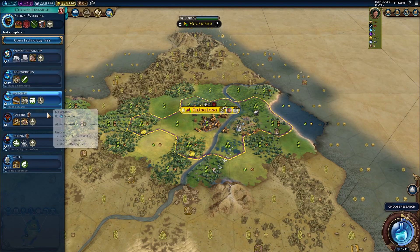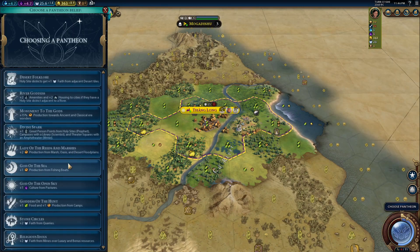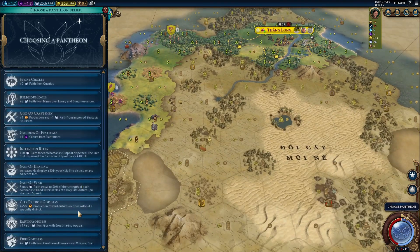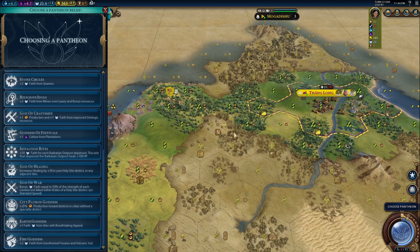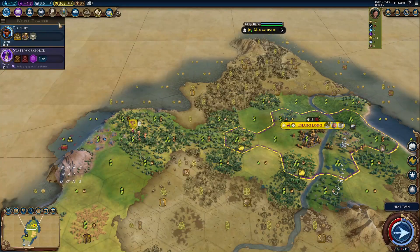I love to play as Vietnam, and I love to play Vietnam as a culture Civ. I like to stack some of my early cities full of holy sites, Thành — their unique district — theater squares, and campuses, to get all of those appeal and adjacency bonuses early. Talking about the Thành: the Thành might be the best unique district in the game. It is a replacement for an encampment, which is a district that doesn't really matter that much normally.